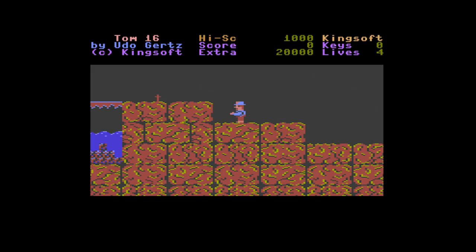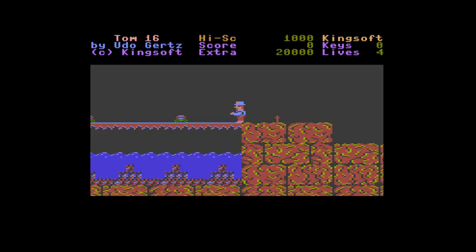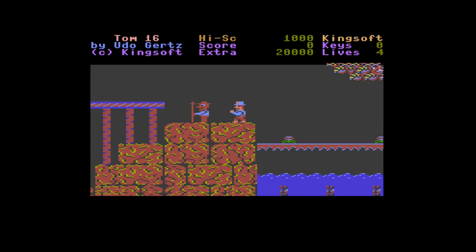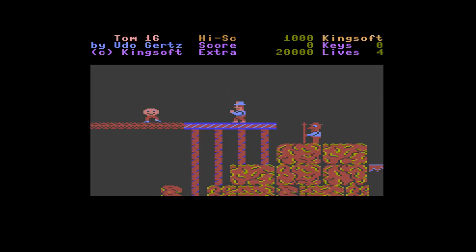Tom Thumb is written by the legendary Udo Gertz, a coder who really knew how to get the most out of the Commodore 16 and Plus 4. It's got 178 scrolling screens packed into a 16K system and it's just loads of fun — a really impressive game. A little tip: when you start playing it, if you press down the shift lock key on the keyboard, this will let you complete the game by having Tom run through the levels, making it a much easier way to play.